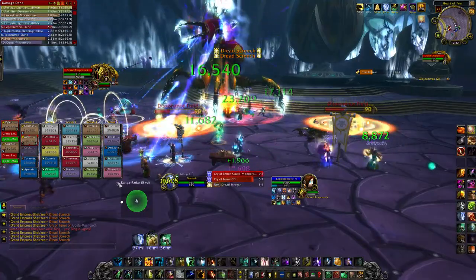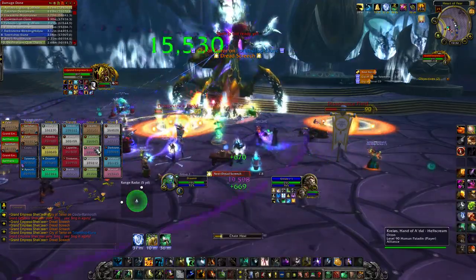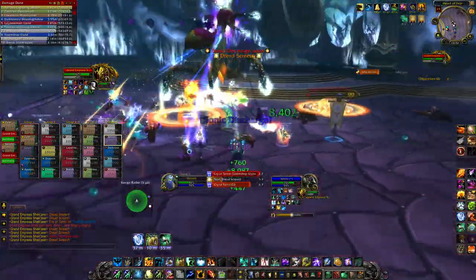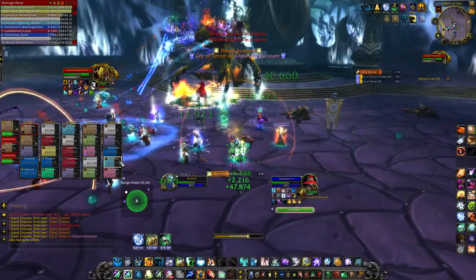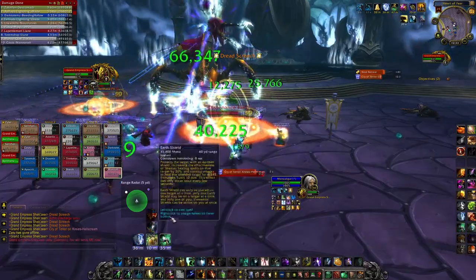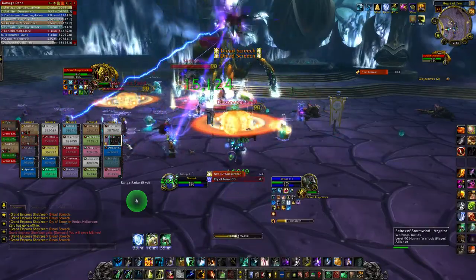Another ability she has — you can see she spawned Dissonance Fields. The way you should kill them is to stack your casters or ranged around one field and then the other, because these fields lose health depending on what spells are being cast around them. Once they erupt and reach zero health, they inflict 200,000 damage on everybody, so it's best to split those explosions as far apart as possible and give your healers time to catch up.